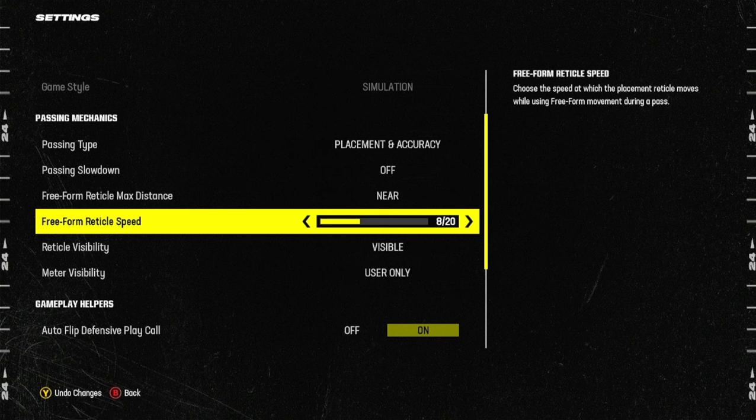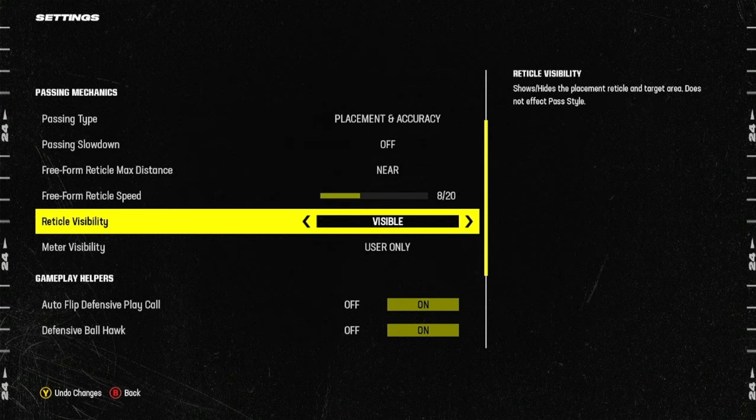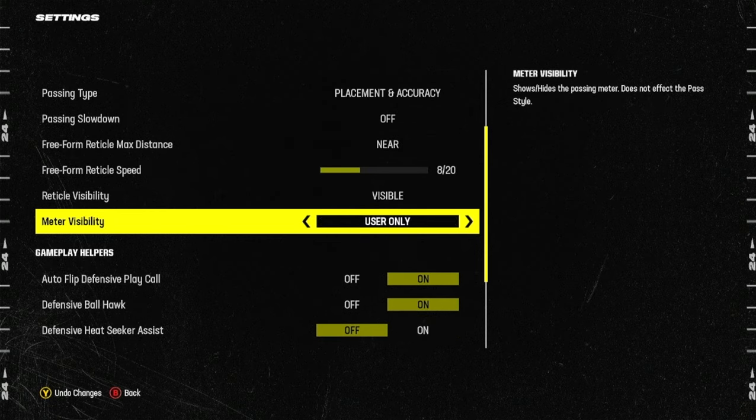For Freeform Reticle Speed, you want this on probably 6 to 14. When I first started Madden 24, I had it on 6 — it wasn't enough for me, so now I flirt with 8 to 10, and sometimes I practice on 14. I've seen some people have it all the way up to 20, but I think for the average player, even really good players, they probably have it between 8 to 14. I go to 8. Flirt with 8 to 10 and see how you like it. For Reticle Visibility, go to Visible, and Meter Visibility, go to User Only.